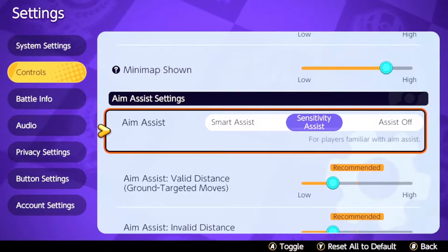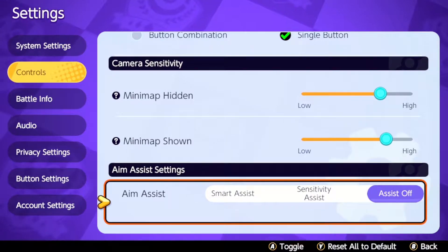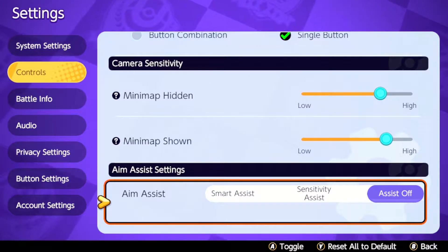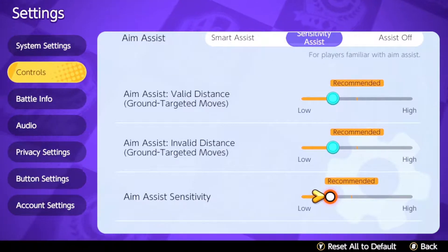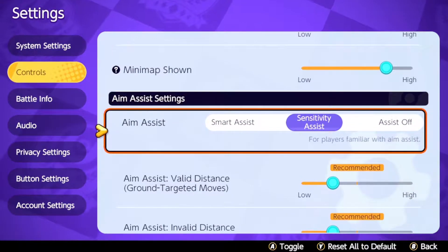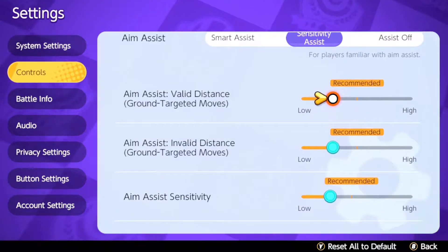The tip I have for you guys: in your control settings, come down to your aim assist settings and try out sensitivity assist. In this video I was playing with aim assist totally off, which is how I usually play — it helps a little but doesn't really change how fast your reticle moves. I went into aim assist and lowered everything to around the middle because I generally prefer lower sensitivity in games. I played with this a few games after the two you're seeing, and I actually liked it more than just having aim assist off for Decidueye specifically. For everything else I just keep aim assist off — try it out and let me know what you think.